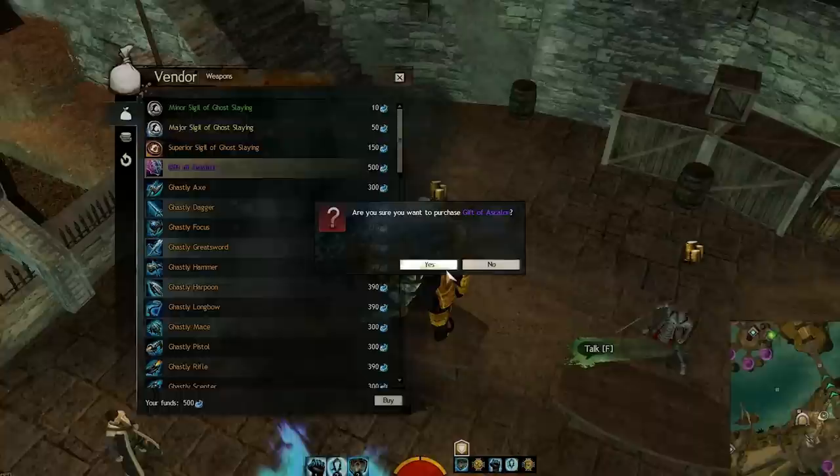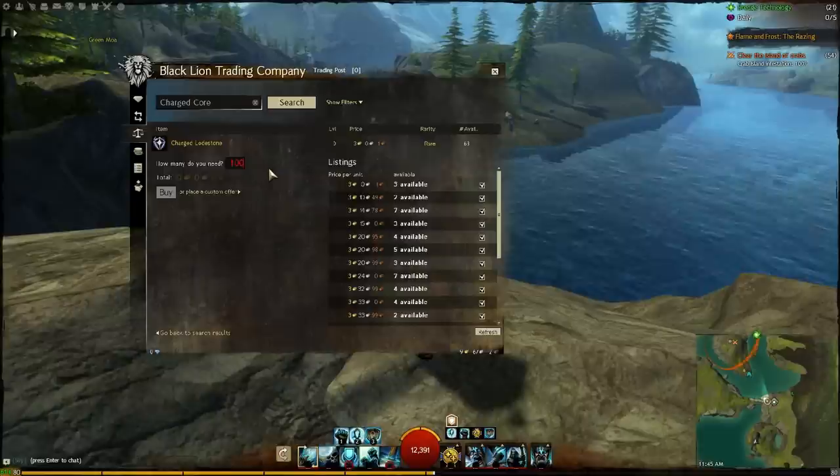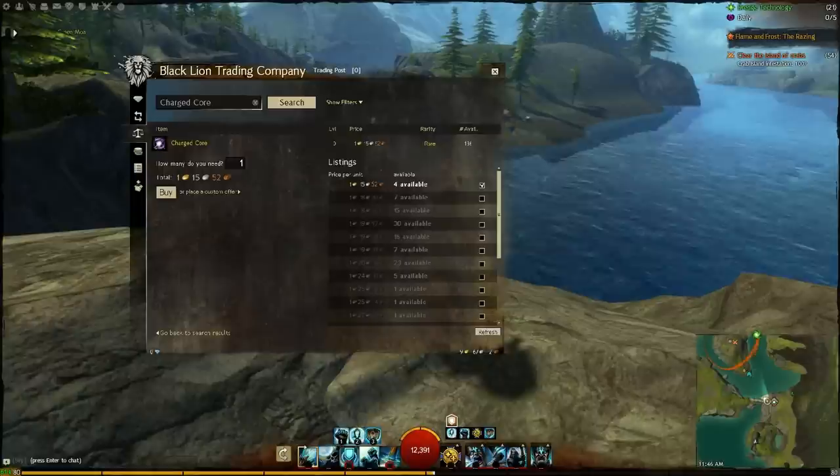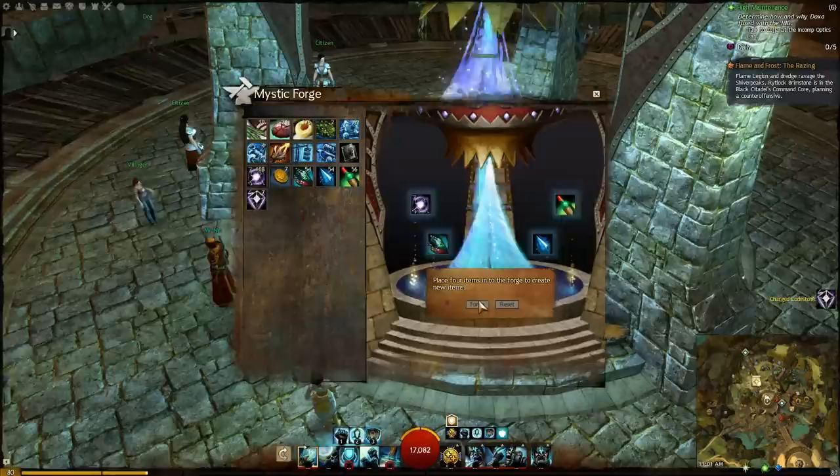You need that dungeon gift for the gift of light. Everything else is fine — it's just those dang charged lodestones. Let me tell you something: these do not drop for me. In the end, I had to buy them. I did it the cheap way — most people will say the smart way. I bought the charged cores and transmuted them to charged lodestones.